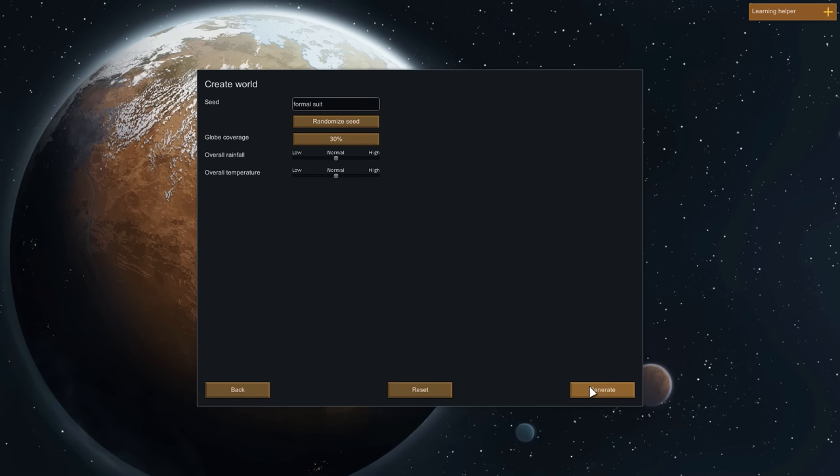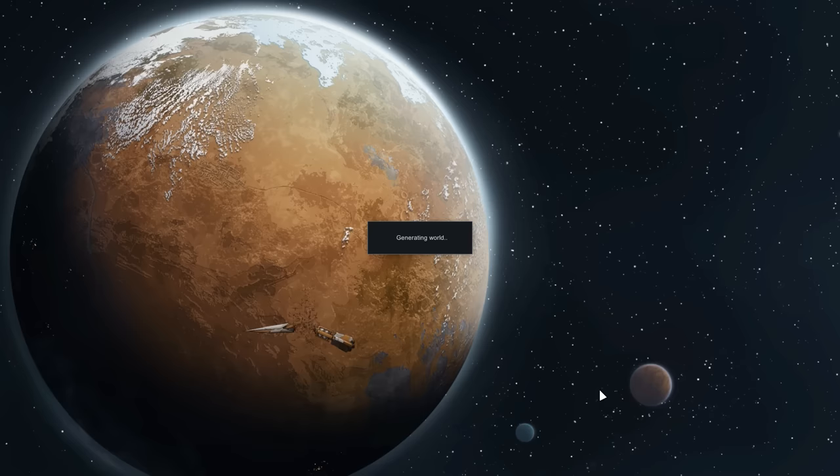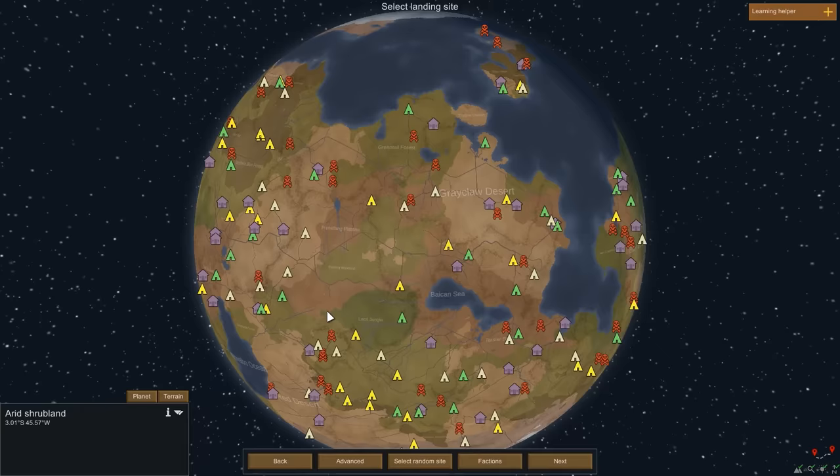Next, we have to create our world. Worlds in RimWorld are generated randomly based on a seed — familiar to players of Minecraft. Based on the seed and other settings, the generated world will always be the same, so if you want to play along, use the seed 'pete'. We'll set globe coverage to 100% — world generation will take a while with that setting — while rainfall and temperature remain at normal. I set world coverage to 100% because I have a very specific biome in mind, and a full planet gives us the highest chance of finding what we need.